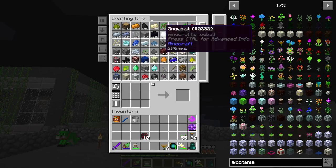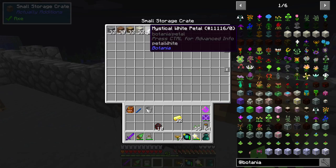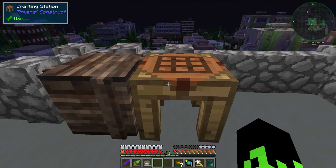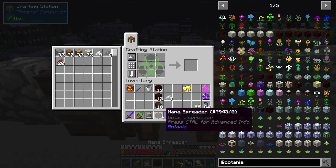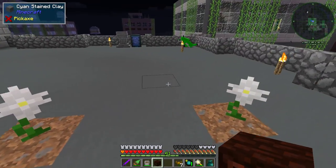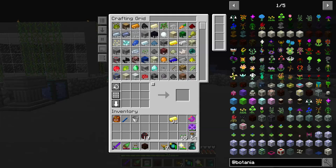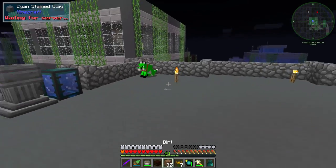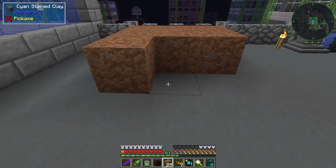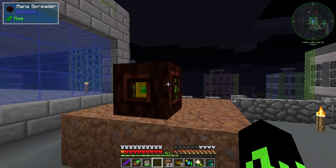Let's go ahead and grab some gold — a few ingots, nothing crazy. We'll grab some white ones and some living wood. We need to take the living wood and do this — that gives us our Mana Spreader. Excellent. With the Mana Spreader we can start producing mana — that's pretty much it. Let's grab some dirt and we're gonna be fixing this up so it's not so ugly. For right now we're just going basic. I want to place the Mana Spreader down first.